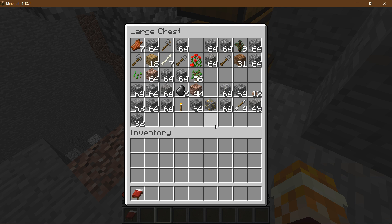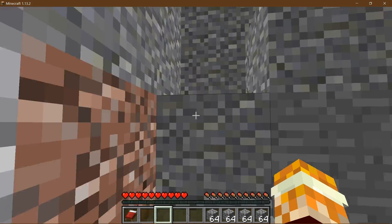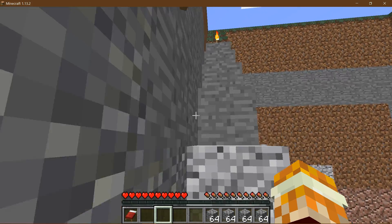And some cobblestone — actually yeah. I'm gonna get plenty of cobblestone from the terraforming process, but this'll be good for stone bricks. I put that iron up in the upper chest, in the actual base part.